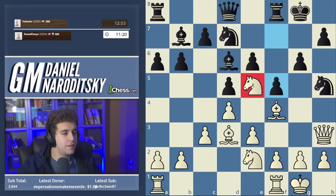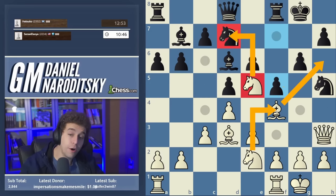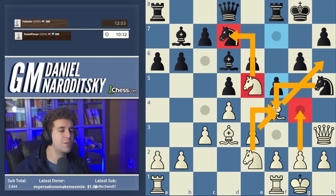I didn't expect f5 because it seems to weaken the kingside, but looking more carefully I think this is actually a very strong move. It basically puts a blanket over the entire kingside — it blocks my bishop, blocks my queen, clamps down on white's kingside pieces, and makes the whole situation rather claustrophobic. Because it's so claustrophobic, it might be a good opportunity to just trade a bunch of pieces: knight takes d7, then reshuffle the bishop to h6 and bring the other knight to f4. G4 seems too risky.